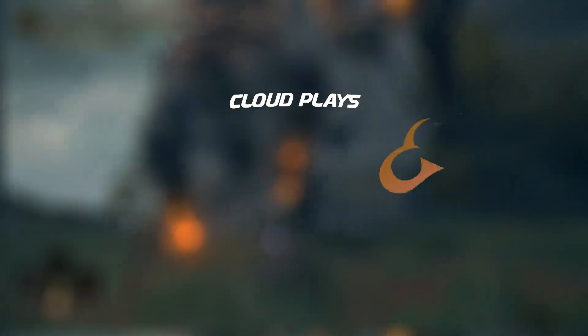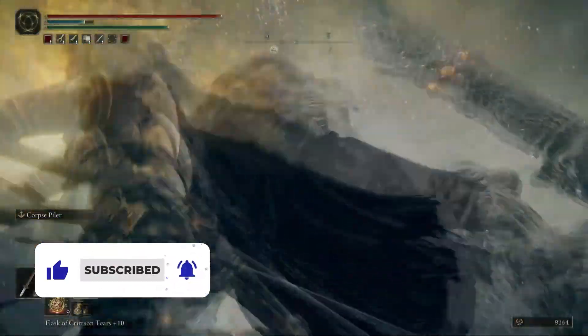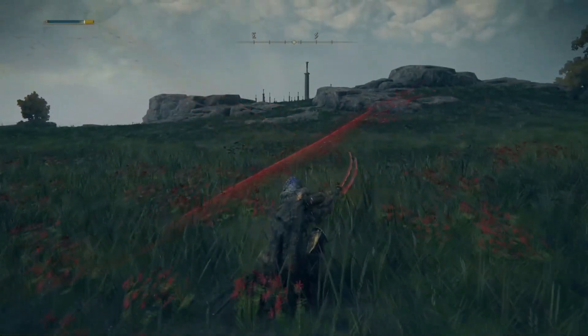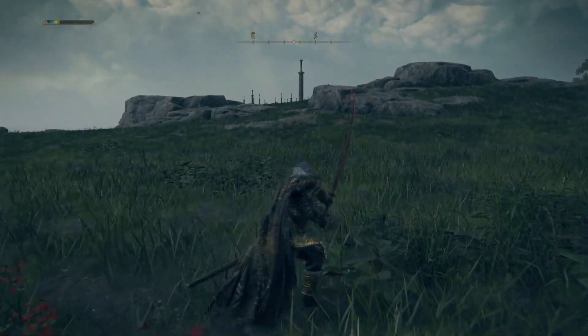With blood builds being the most prevalent builds right now, we have obviously got the Rivers of Blood. It seems to be the first weapon that comes to mind, and as you can see from that clip, this weapon is absolutely insane. With the blood loss on it, it seems to be one of the most OP weapons with a high arcane.